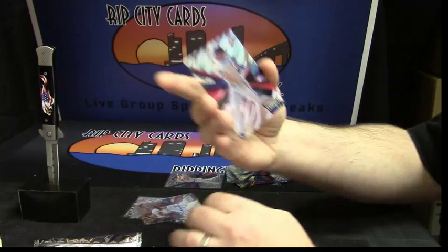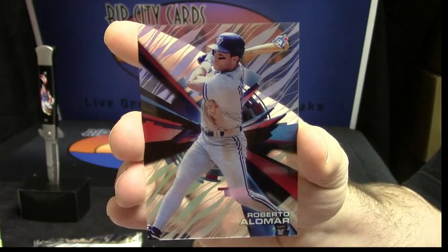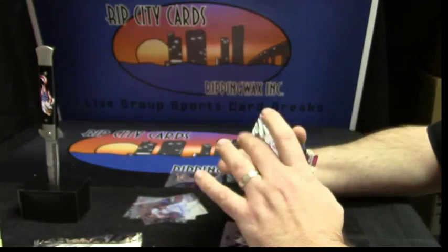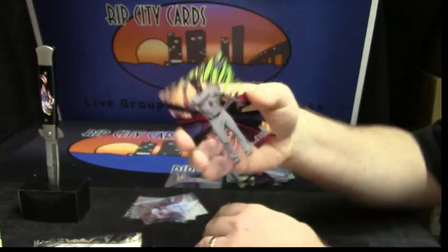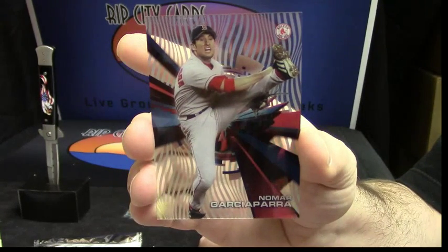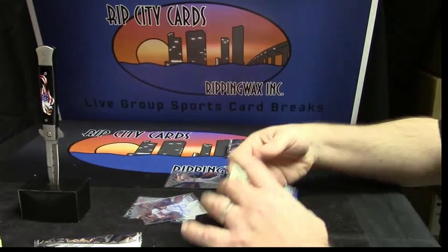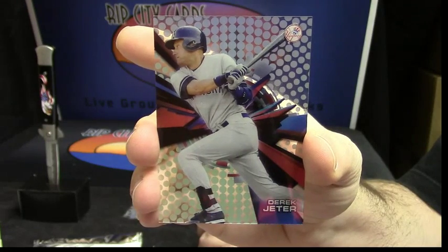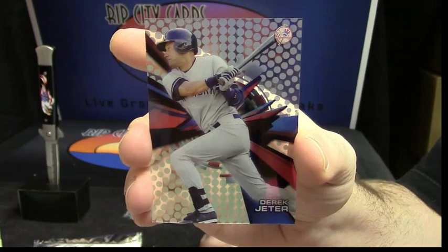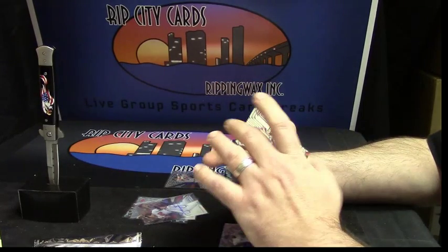The Blue Jays, Roberto Alomar — Blue Jays. Twins, Byron Buxton. Red Sox, Nomar Garciaparra. Another Yankee, Derek Jeter. Did you see — was it A-Rod that broke the TV in the Fox NFL pregame? For the Indians, Omar Vizquel.